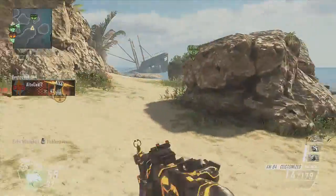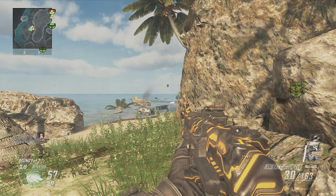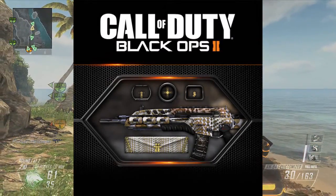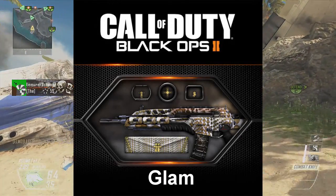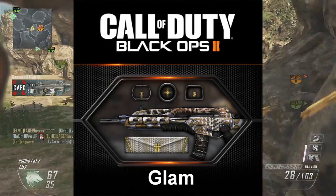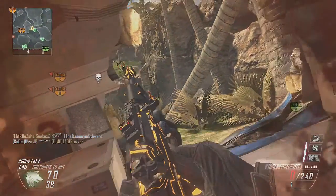These new personalization packs for the guns are amazing — there are six of them and we don't have to vote for any. To be straight: all six come out on July 23rd for 160 Microsoft Points each. The gun on screen now is the Glam camo.